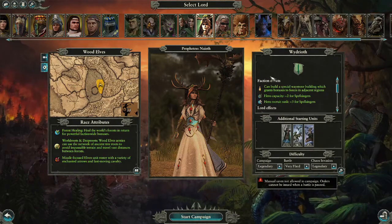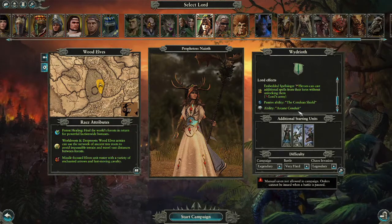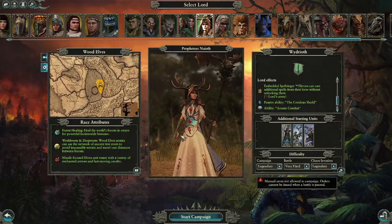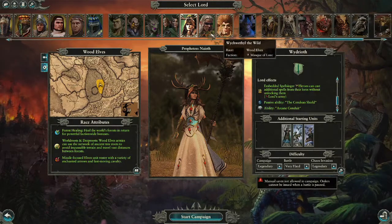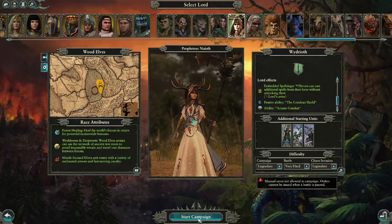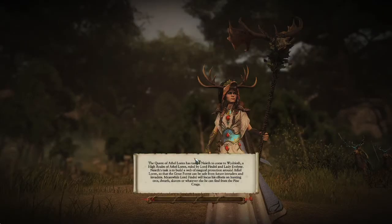Let's see — there's a special waystone building that grants bonuses, nice hero capacity, and they can cast spells from their lords without unlocking them, which is interesting, though the discounts from spending points is still useful. She starts with Arcane Conduit, which is also nice. So for the first Warhammer Wednesday playthrough, we're going to be playing as the Wood Elves. Let's get right on into it.